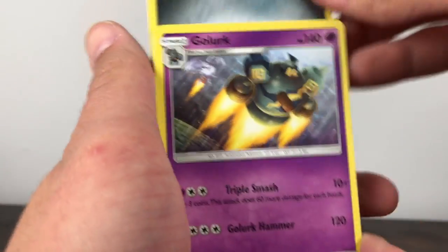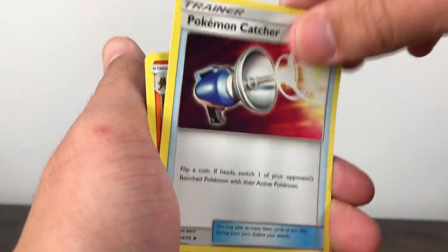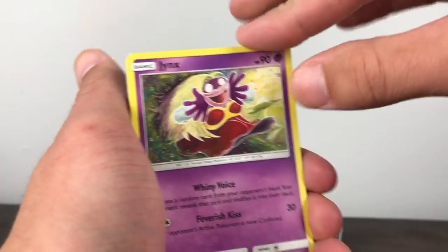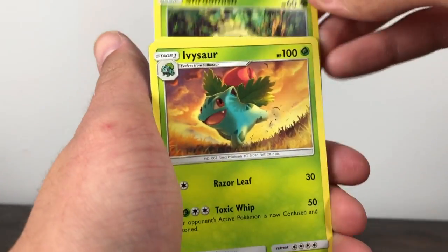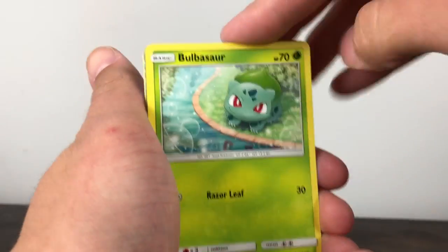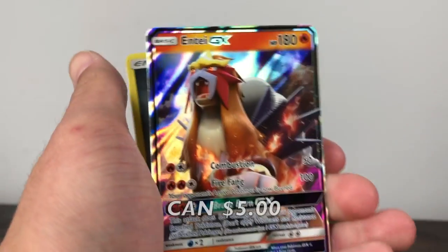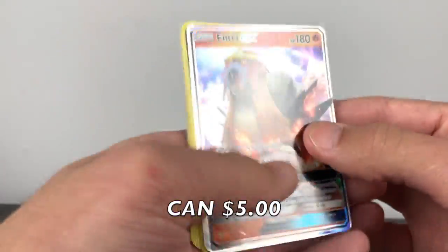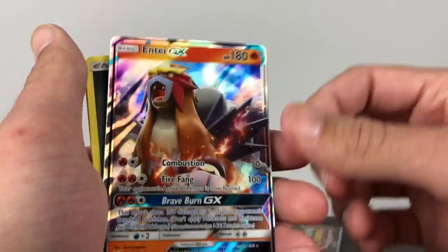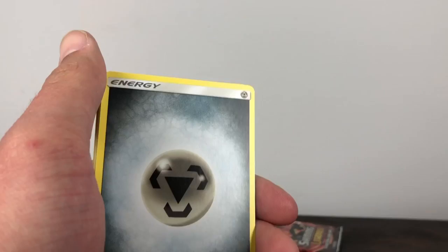Throw him over there, get this one out. We have an Iron Energy: Golurk, Pokémon Catcher, Incineroar, Jynx, Shroomish, Ivysaur, Totodile, Bulbasaur, Psychic Energy. And the final card — Entei GX. Already got him, but we'll take a look. Very cool — love the fire coming off his paws. Very cool GX. Love Entei in Pokémon Movie 3; that was pretty cool when he fought Charizard.